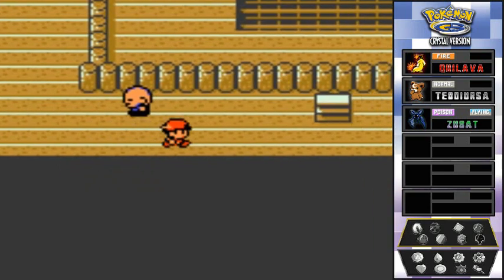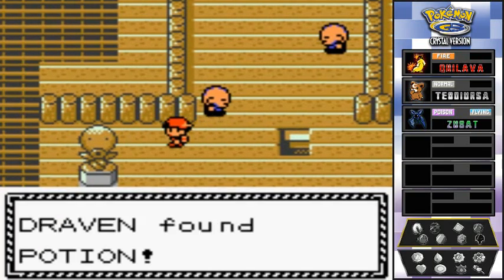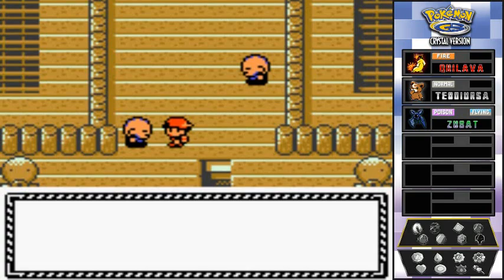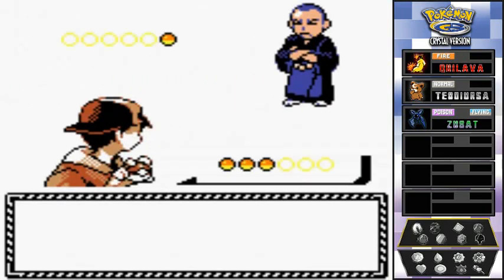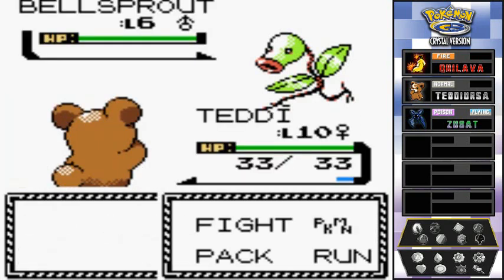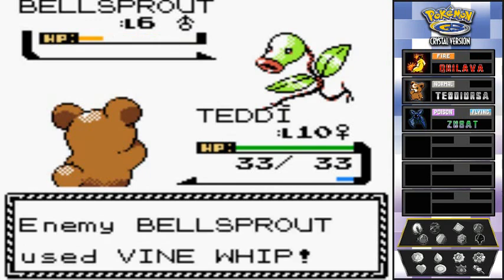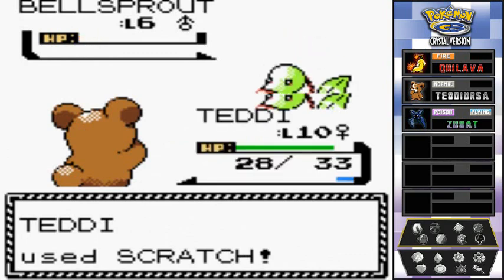Switching back to Teddy and we're at the final floor. We grab a Potion — very good. Here comes Sage Singin with a Bellsprout that's a little stronger. Scratch attack — should have beaten him right there. One more scratch attack and there we go, Sage Singin is down.